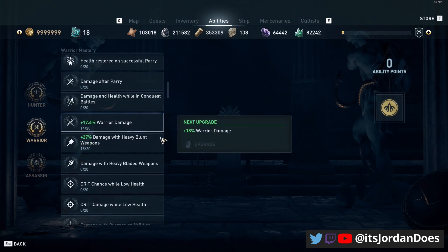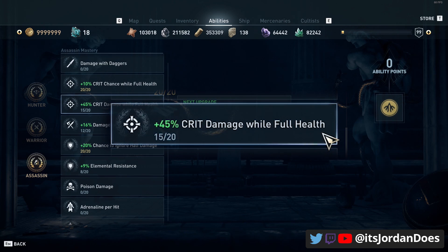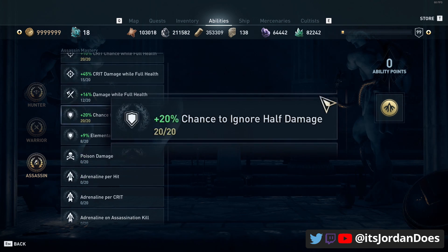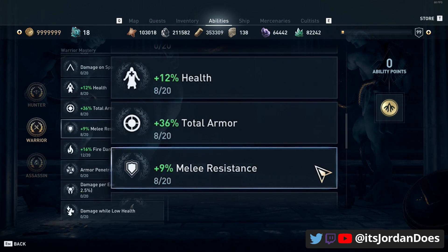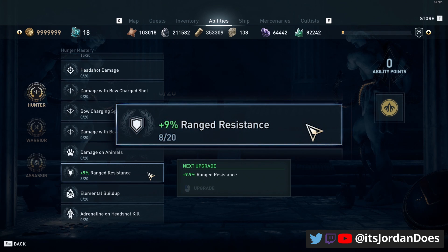After that, put points into damage with heavy blunts, fire damage, crit damage while at full health, and damage while at full health. The rest of your points can go into tankiness or augmented masteries like elemental resistance, warrior damage, health, armor, melee resistance, damage dealt restored as health, crit damage, and range resistance.